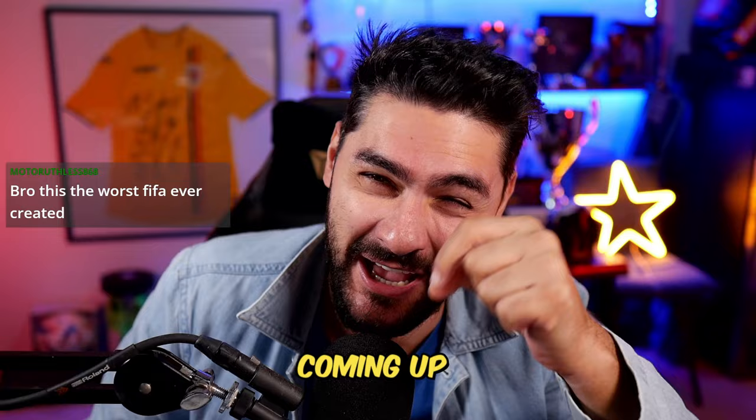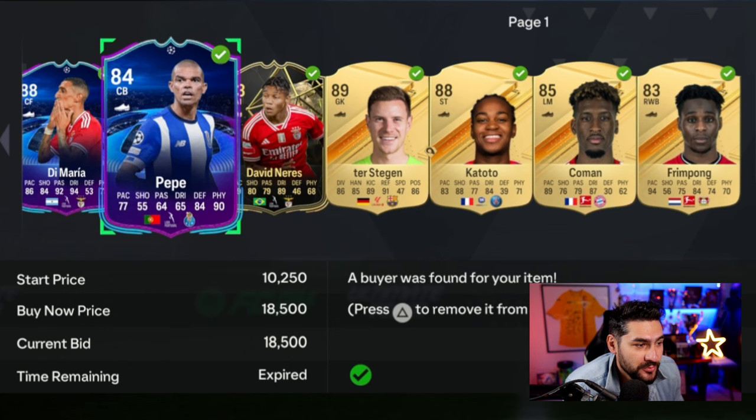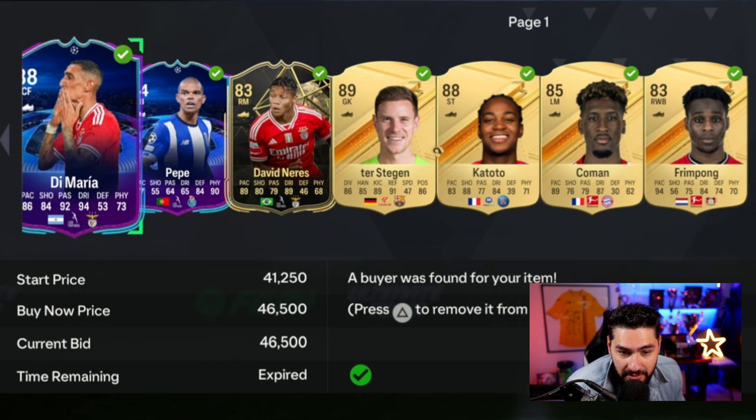Unfortunately, in order to make our dream come true, we had to get rid of this superb combo — the Maria, Pepe, and Davinera. They were amazing, but they limited me to that league, so we had to sell them. I would give Maria an 8 out of 10, Neris 7 out of 10, and Pepe a 7 out of 10.